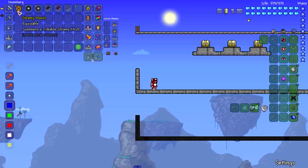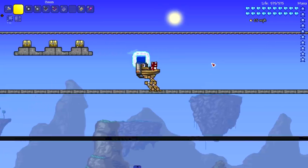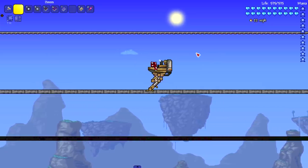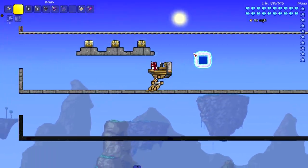Let's check out the Mechanical Mounts mod. I haven't looked at anything about this mod — wanted it to be a surprise. Starting with the Steamy Mount, which is a steamy mech. I'm not seeing any attacks, but it hits around 25 miles per hour and it can fly too. Very cool — I like this.